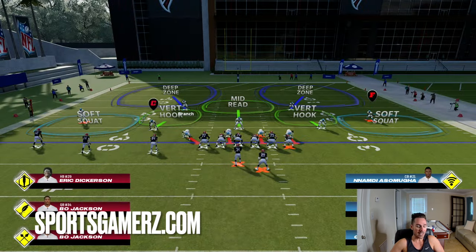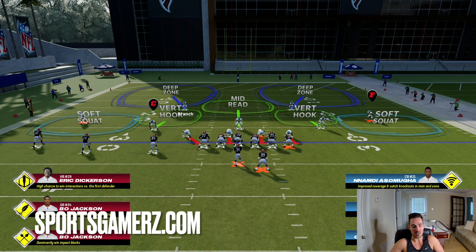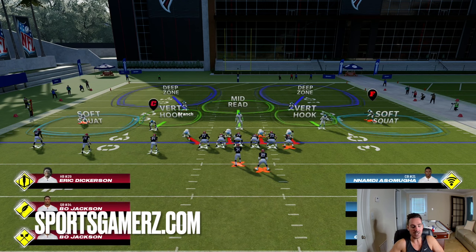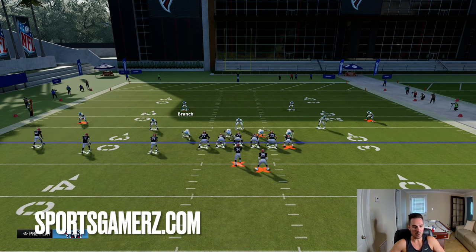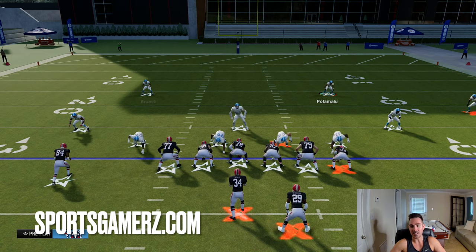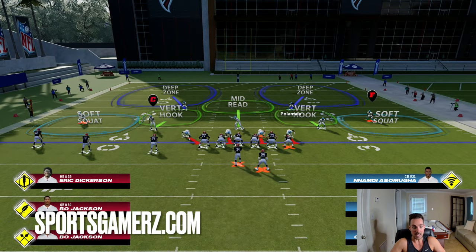In cover two, the safeties are going to be in deep zones. In this year's game there are basically three kinds of deep zones. There's deep halves — which is what you typically find in cover two — and that's what the safeties are in right now. A deep half is essentially designed to play half of the field. The one on the left is designed to take away the left sideline, the left half. The one on the right is designed to take away the right sideline, the right half. That's why it's called a deep half — you're covering about 50% of the field.